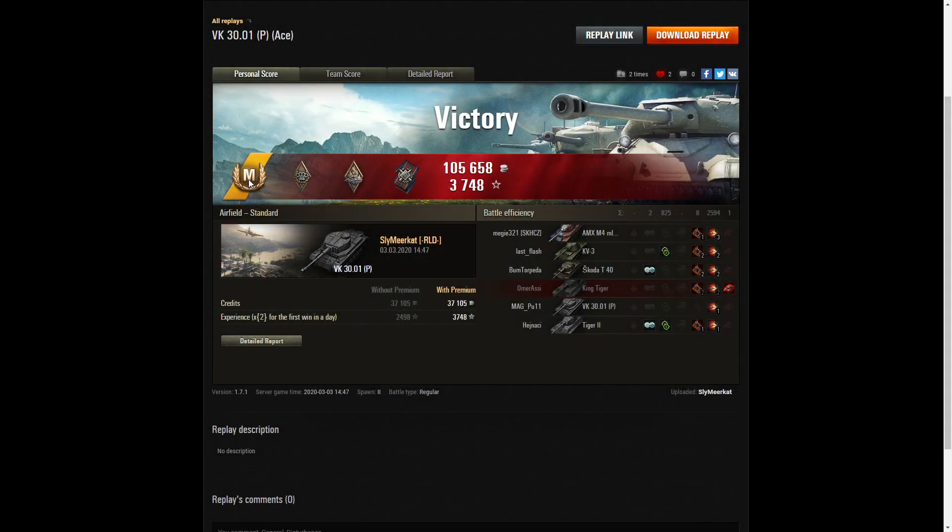Let's have a look at the end of battle stats. It's an ace tanker for Sly Meerkat in the VK3001P. He got a Bruiser medal for getting at least five critical hits — he got eight. He also got an Arsonist for setting light to the King Tiger, and a Fire for Effect for doing more damage than his own vehicle's hit points.